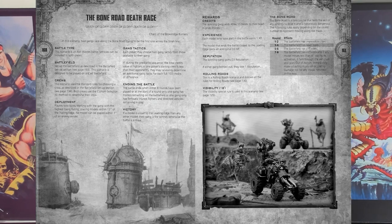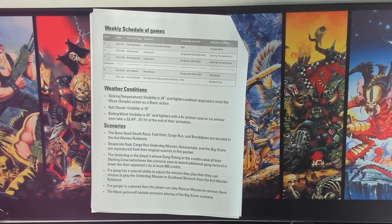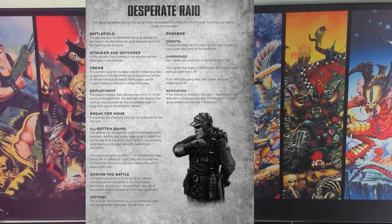The first mission is the Bone Road Death Race — I thought a race would be a fun thematic way to start the campaign. Three of the five scenarios are rolling roads, intentionally, to really make this feel like a Mad Max environment where everyone has vehicles trying to get from place to place in a remote, dangerous setting. The underdog missions come from two White Dwarf magazines: Issue 476 has Desperate Raid and Assassinate, and Issue 482 has Cargo Raid. In Desperate Raid, the attacker-underdog starts in the middle of the battlefield, each ganger carrying a loot casket, and must escape off the board edges. They earn D6 times 10 credits for each casket they escape with.